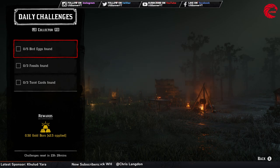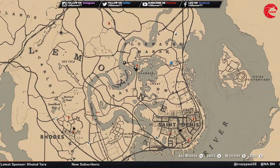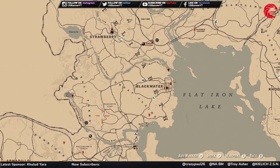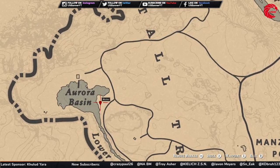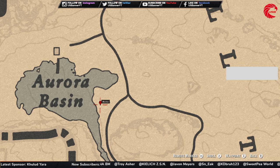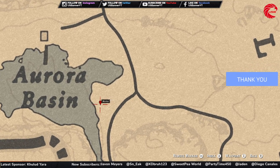For the Collector challenge, you have to find five bird eggs. Here is the location for bird eggs in Red Dead Online: fast travel to Manjinita Post, then go to this location and you will find five bird eggs at the same spot. Make sure you don't have more than five bird eggs already in your pocket — if you have more than five you won't be able to collect all five at the same location.